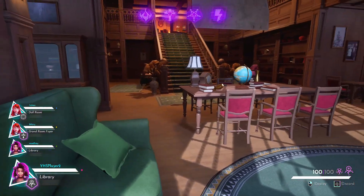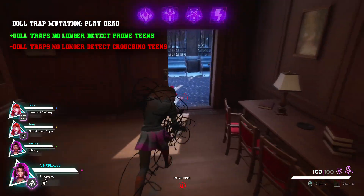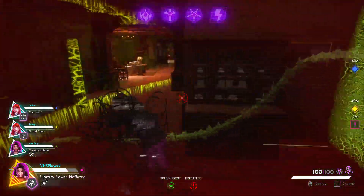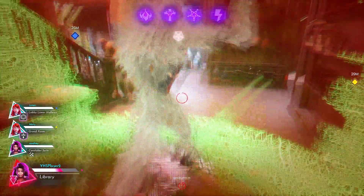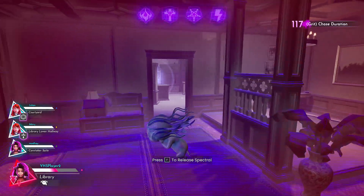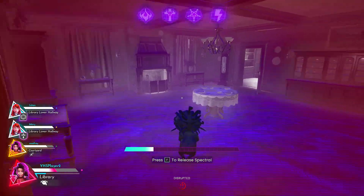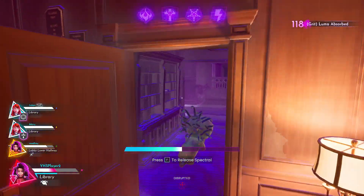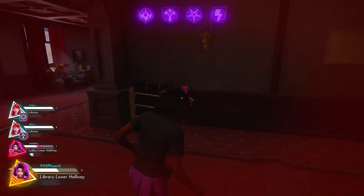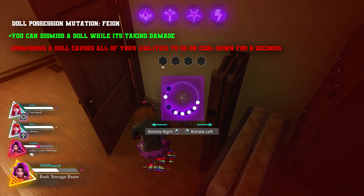Let's start with mutations. The Doll Master has three powers: Doll Trap, Doll Possession, and Doll Teleportation. For Doll Trap, the mutation 'Play Dead' — Doll Traps no longer detect prone teens, but Doll Traps no longer detect crouching teens either. The idea here is something that really annoys me when I play Doll Master — downed teens constantly get picked up by the dolls. I really want to use dolls as motion sensors, but with a bunch of downed teens you never know if a doll is giving reliable information.